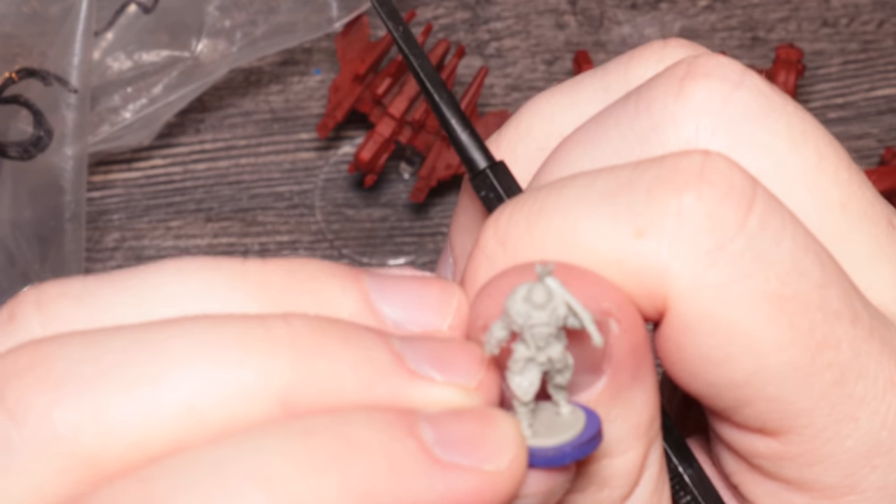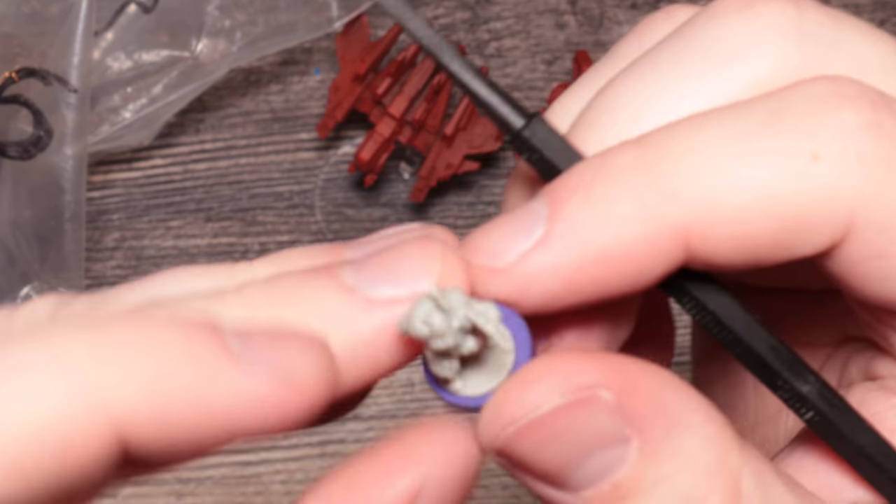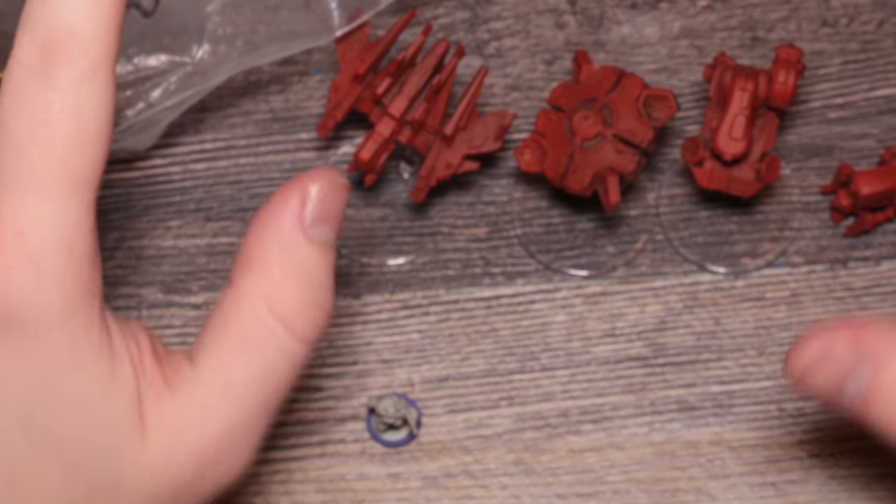Final figure here — I'm so impressed by the detail, really really good, even for resin. I've gotten resin prototypes before and this is actually quite impressive. It would be kind of neat to paint. Look how tiny he is — he literally is almost the size of my fingernail.